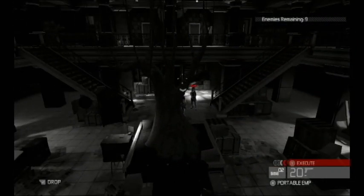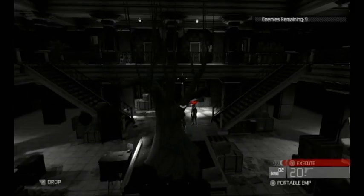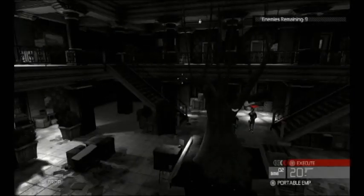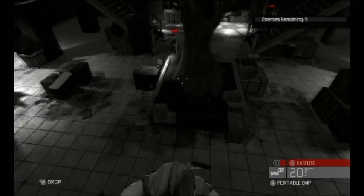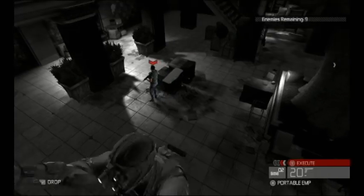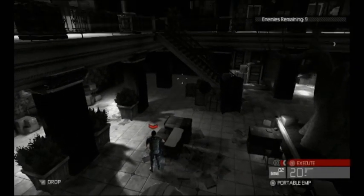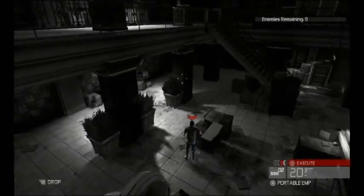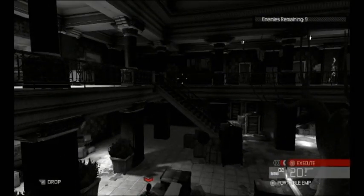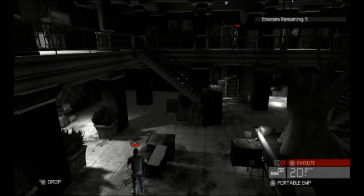So in this room, take your time, don't get too hasty. Avoid the temptation to take people out in the back right corner from where you were standing, because often someone else will come up the stairs, see the body, and it causes great panic. Try to keep your kills down to this side more if you can. In the shadows.